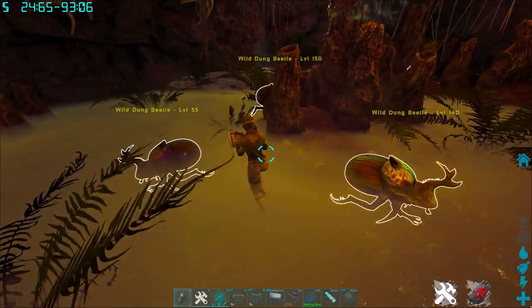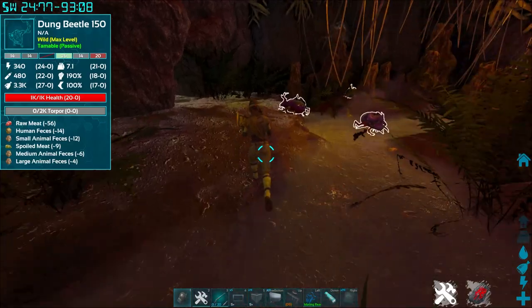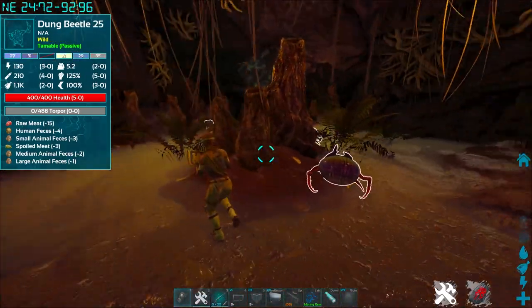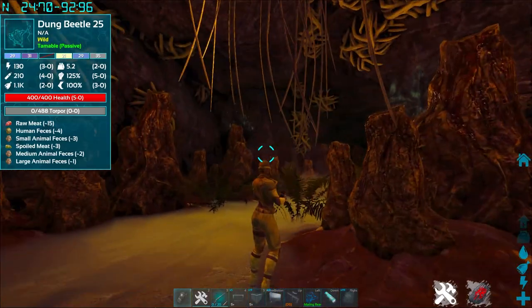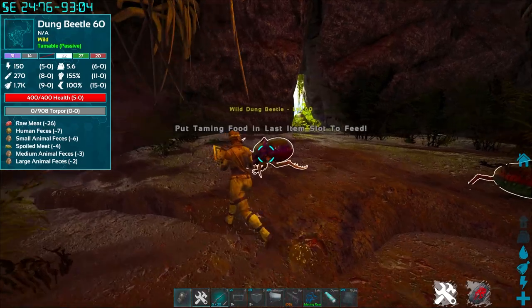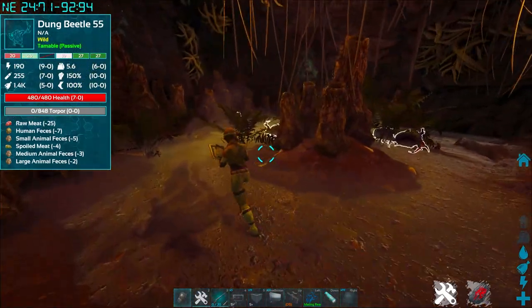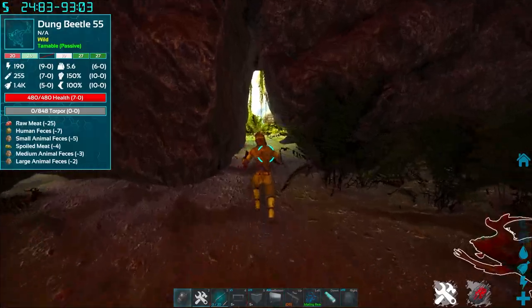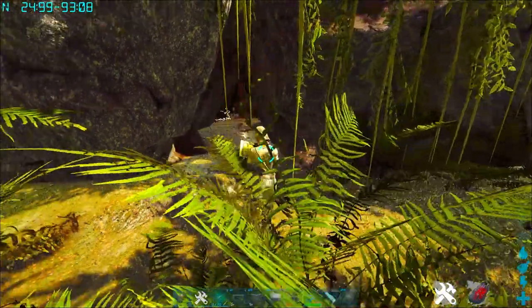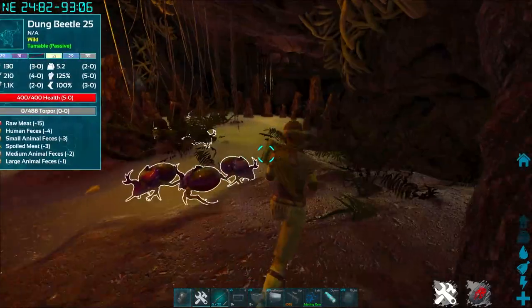It's a very simple cave to get a whole bunch of Dung Beetles, and Dung Beetles are very useful early game. Especially when they're in easy-to-find numbers like this, it's super useful. I'm sure someone could use it for PvP purposes too — with the proper turrets at this little entrance hole, it would be very useful to defend a base because you can't really get in here with anything other than a person. You could probably get a pretty neat little defensive setup in here.